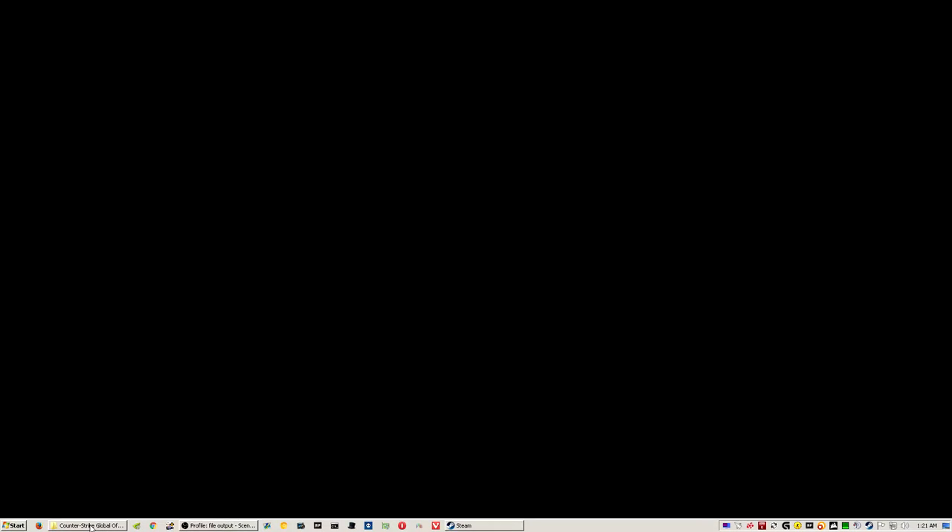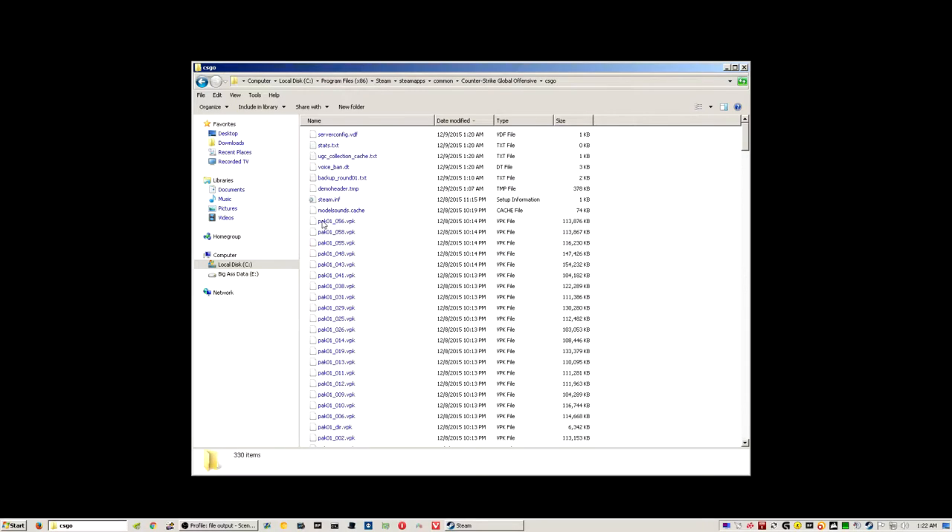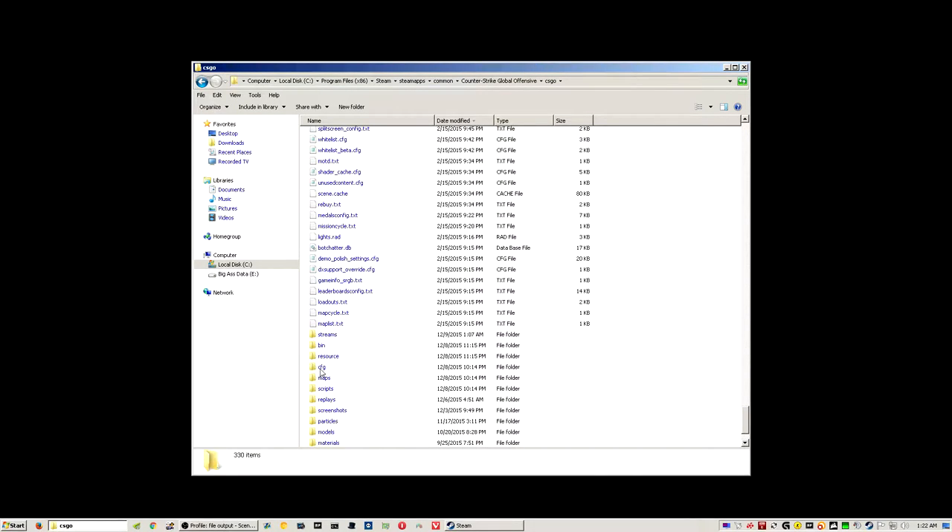Today was the release of the new Counter-Strike: Global Offensive update that includes the big thing — a new revolver pistol to replace your Desert Eagle. There will be videos left and right talking about the gun and its perks. My friend Backstab Gaming will have a full video on the actual gameplay aspects of this update, but I wanted to talk about something more technical. I dug through a whole lot of files to figure out what this update will do for performance and configuration.